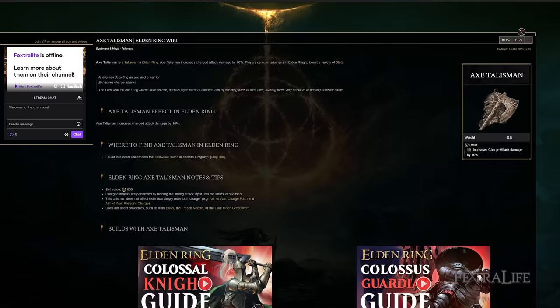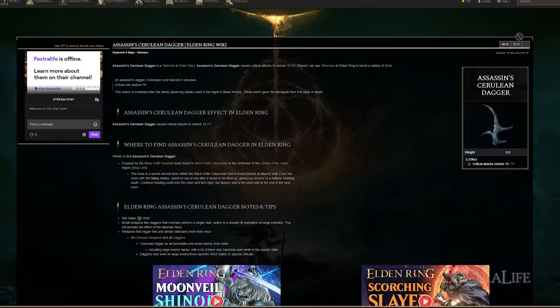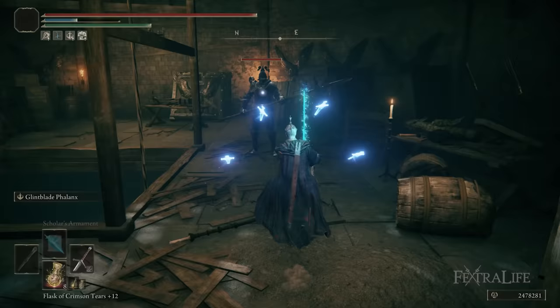Other talismans I use are the Axe Talisman to increase my Charged R2 damage, the Shard of Alexander to increase not only the glint blades' damage when they connect but also the follow-up attack — it affects both damage types. I also have the Assassin's Cerulean Dagger to refund the FP cost of Glintblade Phalanx if I hit enemies with it, stagger them, and follow up with a critical attack. This is similar to what we did in the Spellblade and Magus builds.